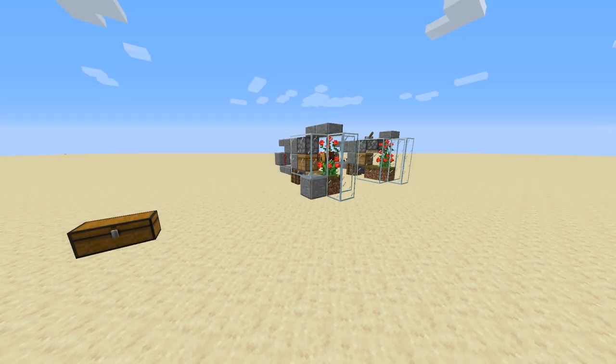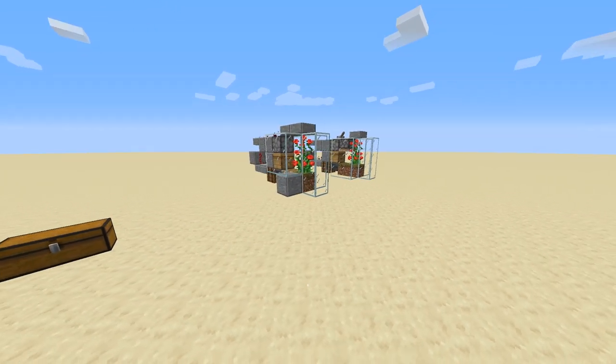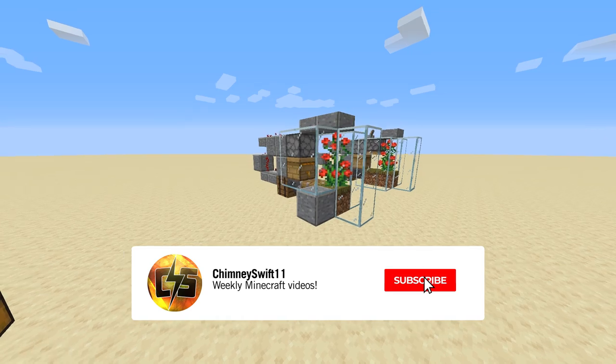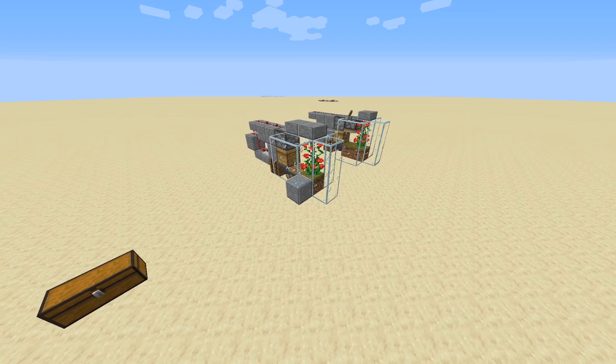Hey, what's going on everybody? It's ChimneySwift here and welcome to a tutorial video where I'm going to be showing you guys how to build these ultra compact automatic bee farms. You can use these in your worlds to collect honey bottles or honeycomb. The design is pretty simple and I'm going to show you guys how to build these today.